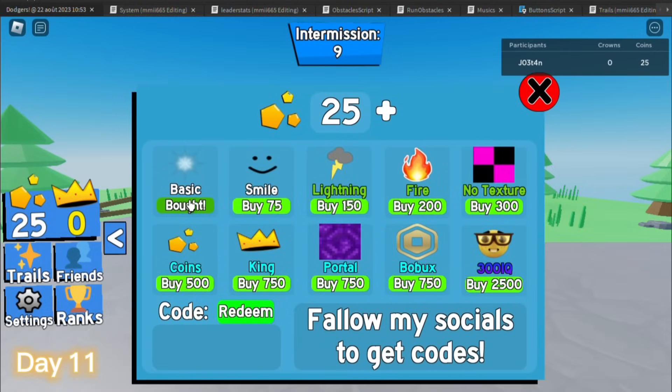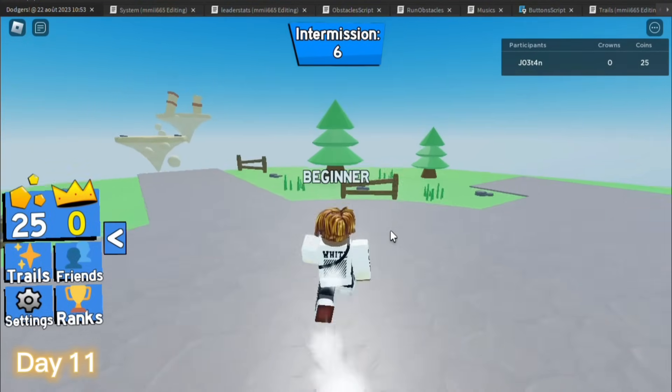Now players can go buy trails in the trail shop, and this is what it looks like.